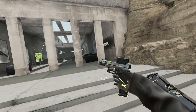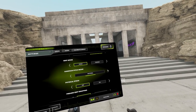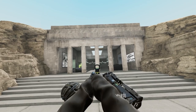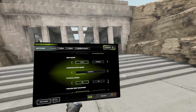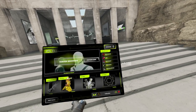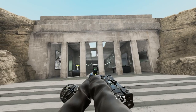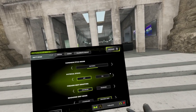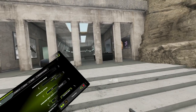Handgun pitch mode determines how far up or down your handgun is positioned, with three settings: comfort, natural, and steep. Comfort points the gun slightly downward when your hands are straight out. Natural is the most natural position — hands forward, gun forward. Steep points the gun upward, so you have to lower your hands to aim straight. I recommend natural. Physical stock is for people with physical VR stocks like a ProTube, allowing you to adjust gun angle accordingly.